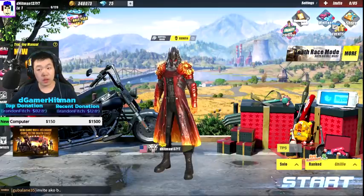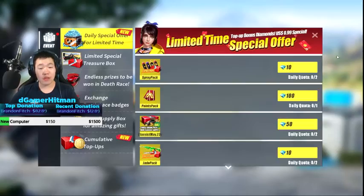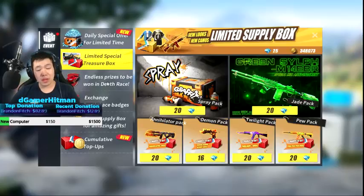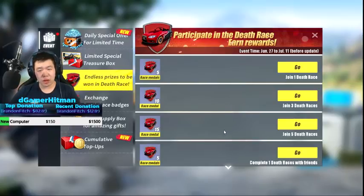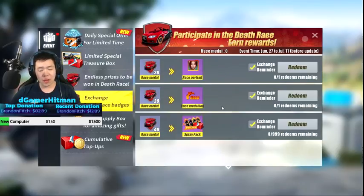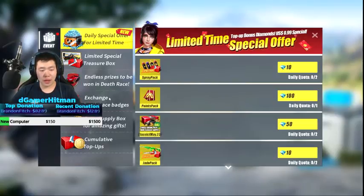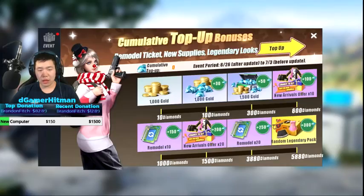First things first, we gotta check the events. Death Race mode is on. Right here you get the daily stuff and we can also get the points pack - I might get a little bit of gems as well. Endless Prize Race - participate in Death Race to get medals. You get free medals and exchange those medals to get portraits or sprays. Nothing really worth it otherwise.